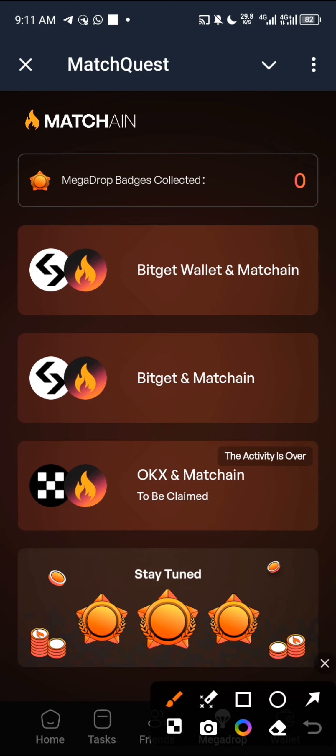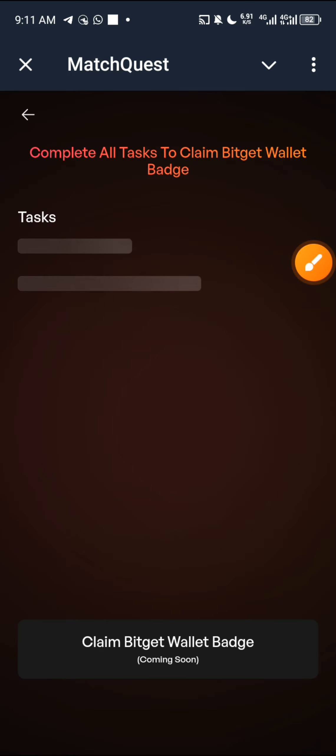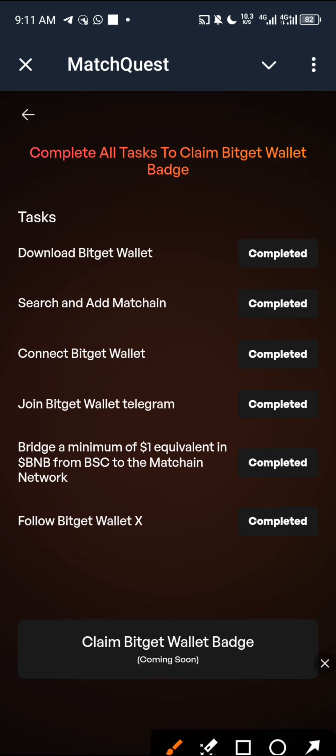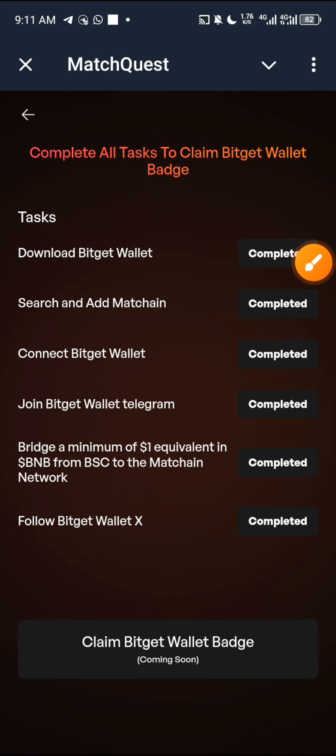We are going to click on the first quest, which is Bidget Wallet and Match chain. This is the quest you need to do. The first quest is to download the Bidget Wallet — just click on it and come back again. If you already have the wallet, come back and claim. Now all you have to do is search and add Match chain, and I'm going to walk you through that.